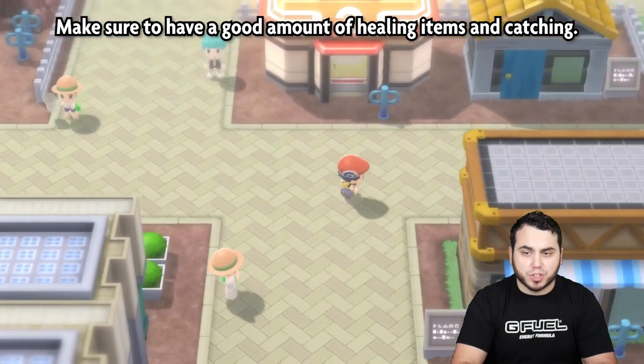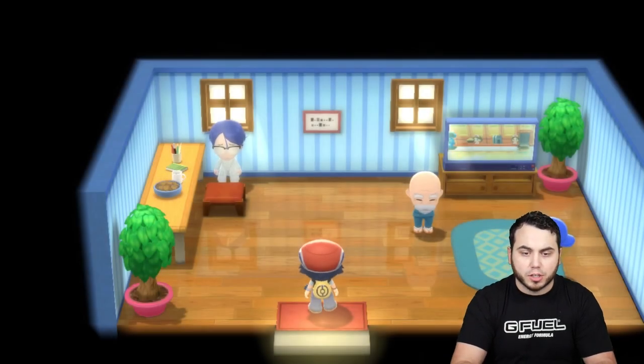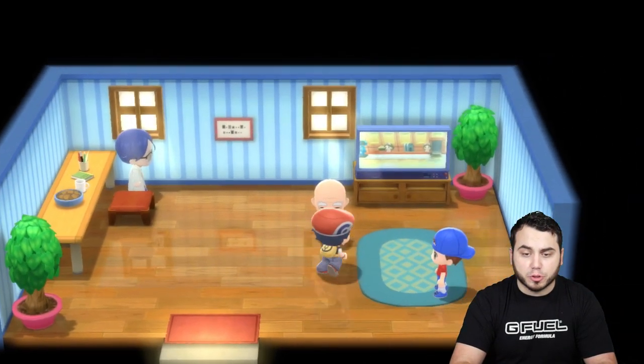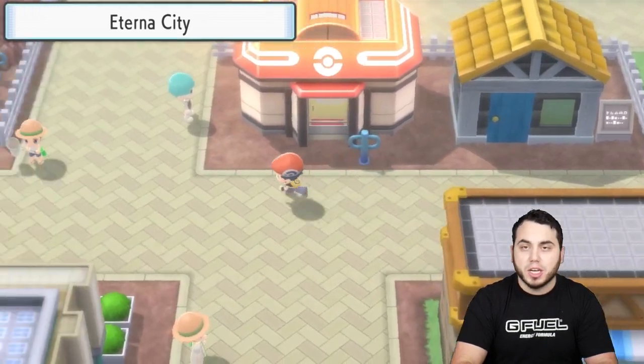Once you get to Eterna City, you're going to head into this house and you're going to be given the Explorer Kit, which gives you access to the Underground. Once you surface back up from the first time, talk to this guy a few times if you had done anything in the walls, and he'll give you the Digger Drill, which will allow you to create your first hidden base.